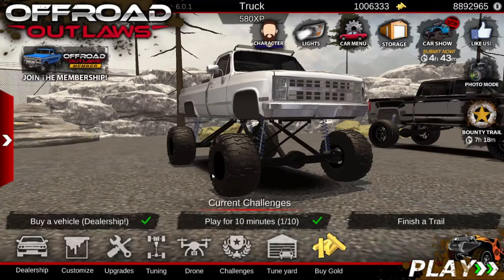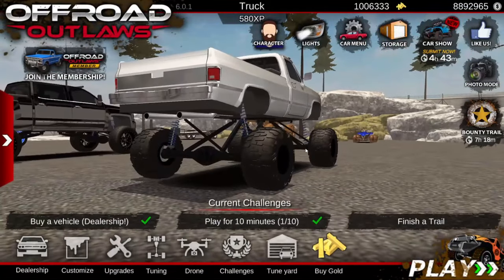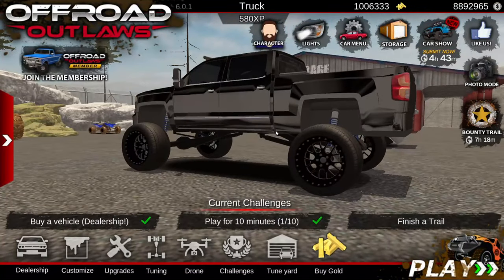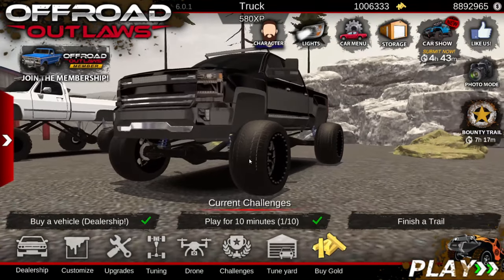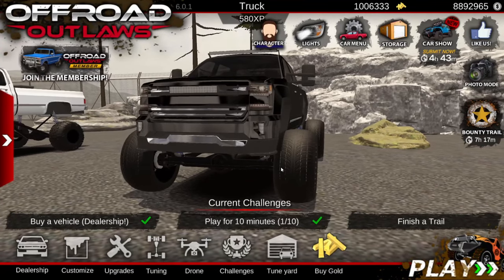Welcome back! We're in Off-Road Outlaws again. Yesterday I made a video drifting the built new 2022 Duramax — this thing slides corners pretty good. Especially in four-wheel drive, you can whip out the back end, slide for a while, not over-correct it, and it'll grab right back up after the drift.